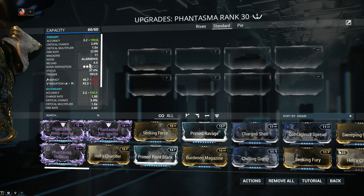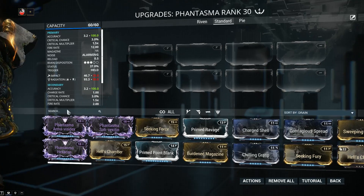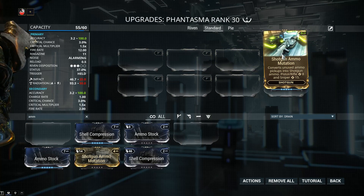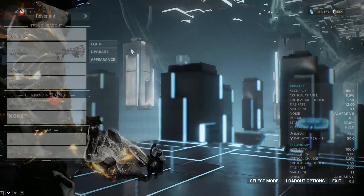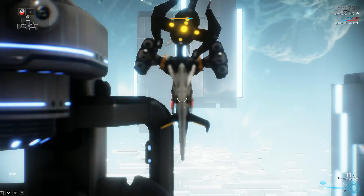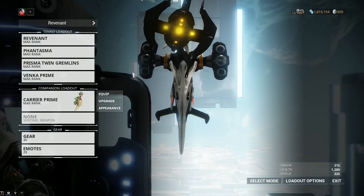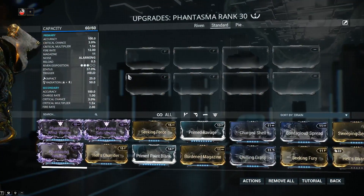The weapon only has one major issue: it guzzles ammo like nobody's business. We will have to address the ammo issue one of three ways. First - Shotgun Ammo Mutation, which will solve your ammo issues entirely, unfortunately at the cost of a mod slot, and I do not recommend this approach. A more elegant approach is Carrier or Carrier Prime - they will give you access to Ammo Case which will solve your ammo issues entirely. The third option would be to go for ammo pads if you want to use consumables.